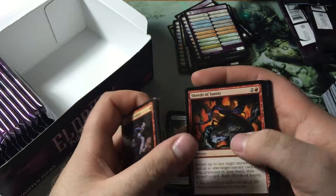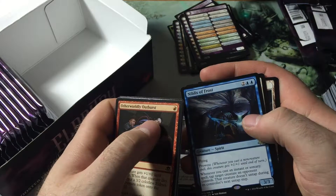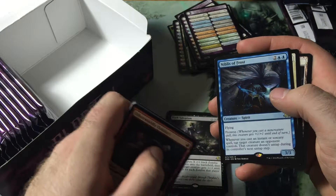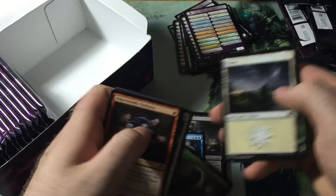Repel the Abominable, Shreds of Sanity, Clear Shot, and a Niblis of Frost — another card I like in draft. Two blue blue, three-three flying prowess. Same as a prowess trigger — whenever you cast an instant or sorcery, tap target creature. And then we got a Foil Wailing Ghoul.